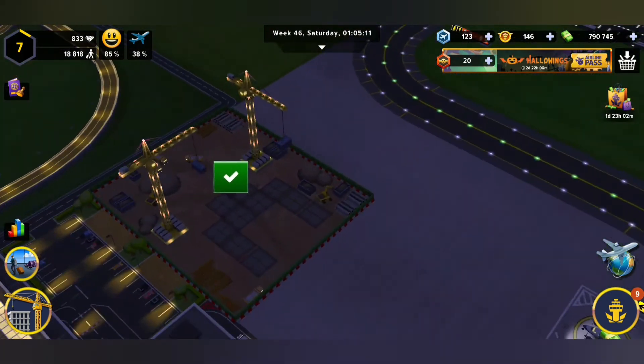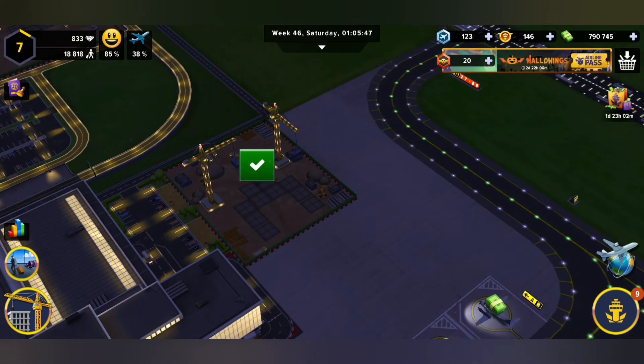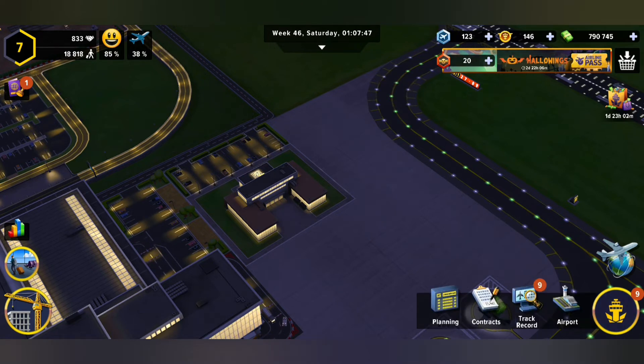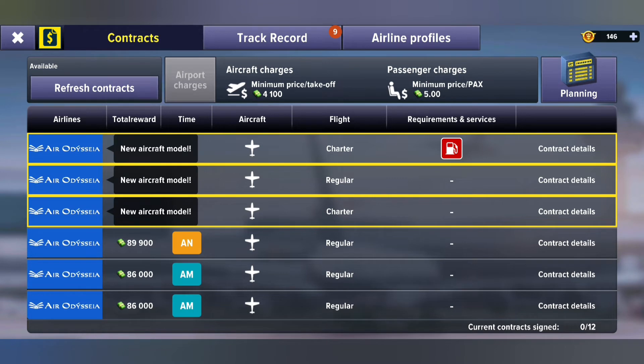And finally, we've unlocked our administration building. This is a very important building — you're going to want to upgrade that. The reason is because when you go into your flight contracts, you're going to see that you'll be limited to how many you can take. In the bottom right corner it says I've got zero out of 12 contracts signed. So I can only sign 12 flights now, and that would have to work out until I upgrade my administration building. It's very important to upgrade it — you need to keep those flights pumping.